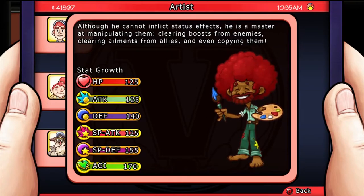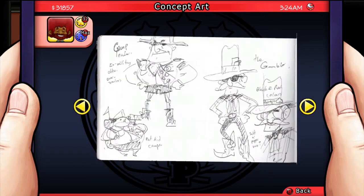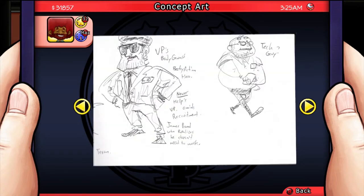This citizen is the Artist. Although he cannot inflict status effects himself, he's a master at manipulating them — clearing boosts from enemies, clearing them from allies, and even copying them. His special ability is to open up an art gallery, which will give you the concept art for the game. A few of the things have gone into the game, but there are a lot of things that just haven't made it in, and it's nice to see.